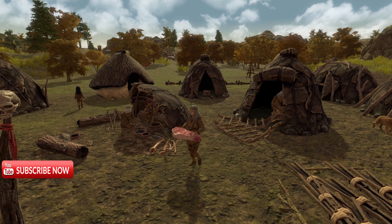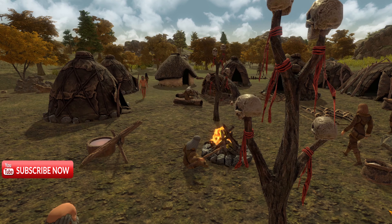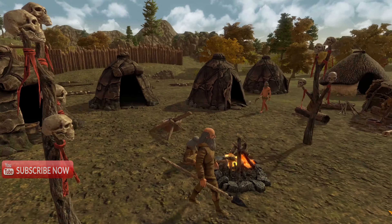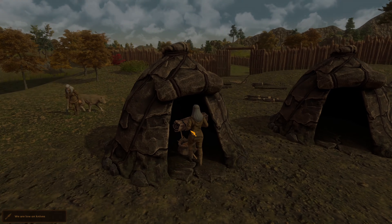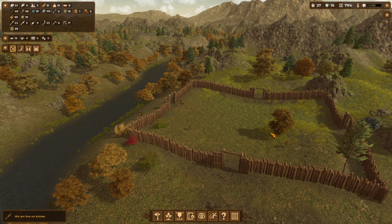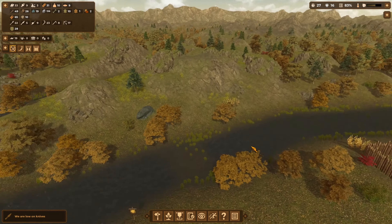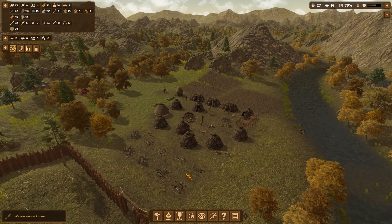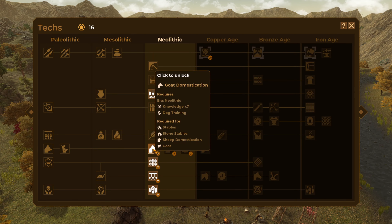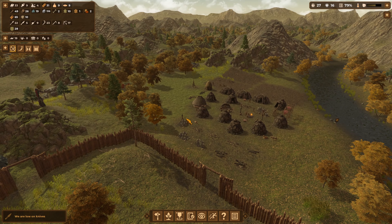Hello everybody, Queen Bee here. Welcome back to some more Dawn of Man tutorial tips and tricks. In this episode we're going to be focusing on our fortifications, making sure they're up and running and working nicely, our farm, and the next thing we want to be looking at — we're going to focus on animals. I'm going to show you the basic mechanics of animal farming.